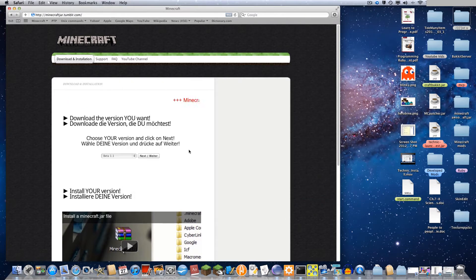So now to get a jar file you can go to minecraftjar.tumblr.com — I'll put the link in the description — and choose the version. So I'm going to backdate all the way down to 1.5. You choose your version, click next, and it downloads your jar file.